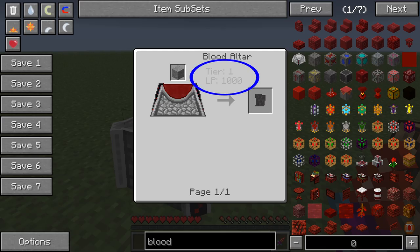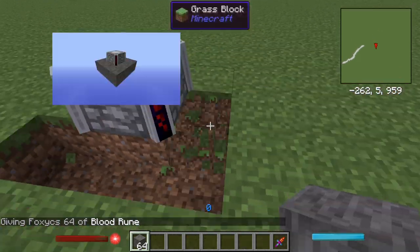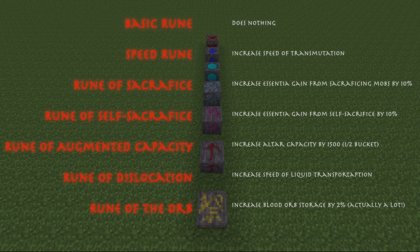NEI also displays the Blood Altar tier. Some recipes need a higher level Blood Altar. To do this, add runes around the base of the altar in the correct pattern depending on which level you're going to create. Instead of only using basic runes, you can also use more advanced runes that each have different benefits.